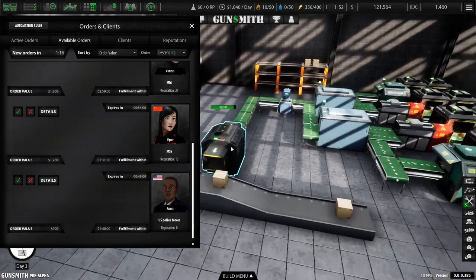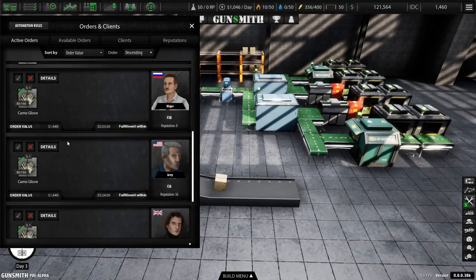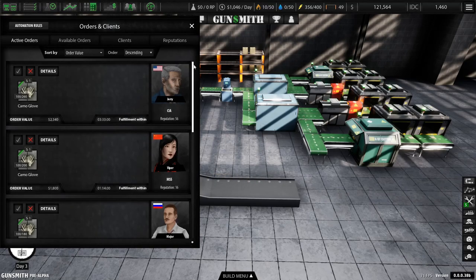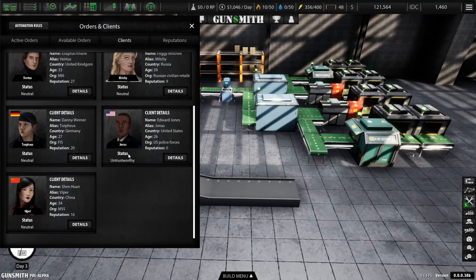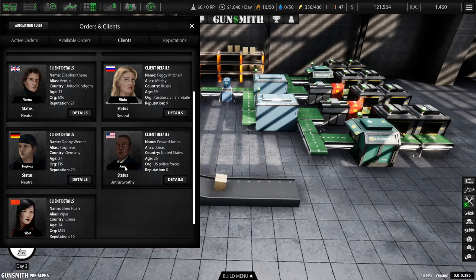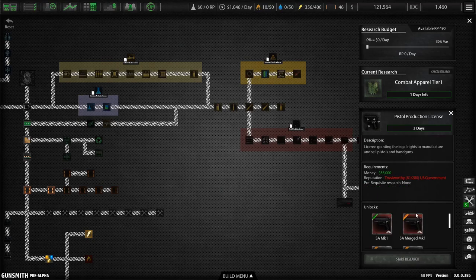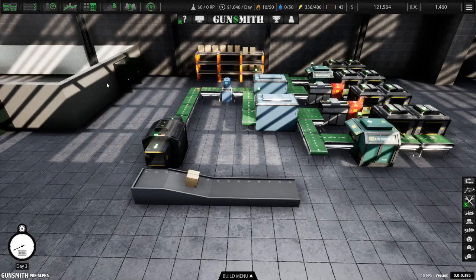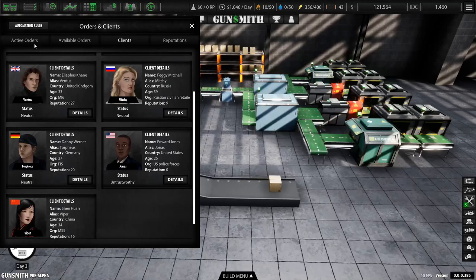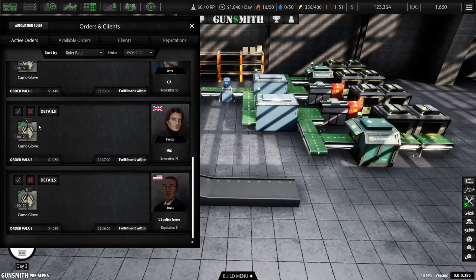Once we get this next research we'll start seeing orders from new people. Let's see active orders - yep. I think one of these guys - we already filled that crazy order. I know for getting guns you had to have - let's see - there used to be a requirement for getting a gun license. Yeah - your US government has to trust you. So that gives you an incentive to prioritize US orders getting filled first, because if you don't, they won't give you a license to build guns. It's a pretty cool mechanic.